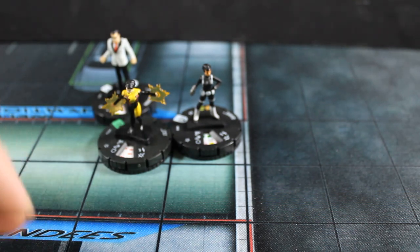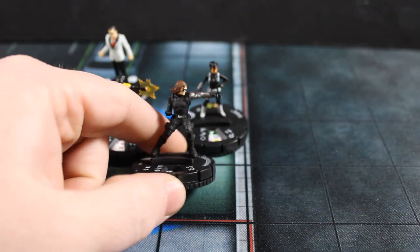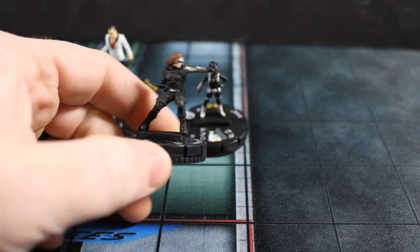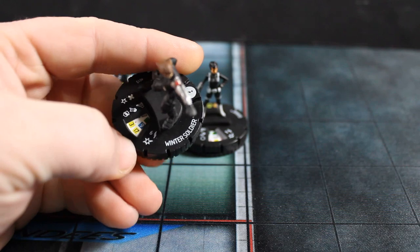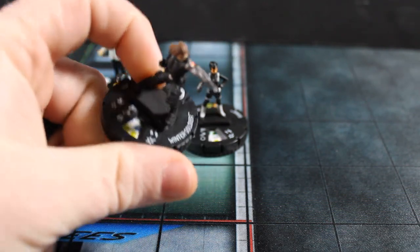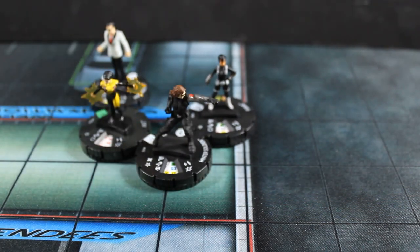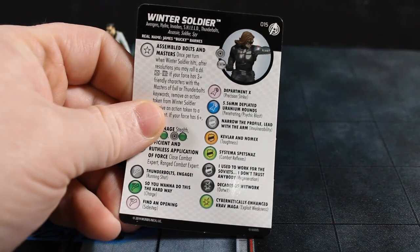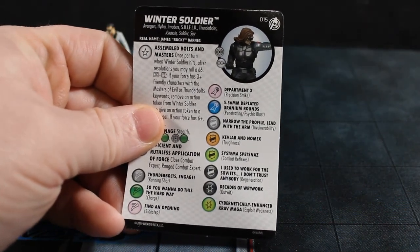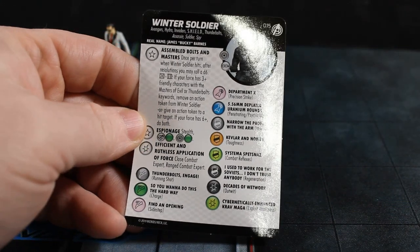Next we have Winter Soldier. I feel like they do this pose a lot with him, but it's a dynamic pose and it shows off his cool aesthetic, so I know why they do it. He is a Common in the set. He has the Avengers, Hydra, Invaders, Shield, Thunderbolts, Assassin, Soldier, and Spy keywords. He has the Assemble Bolts and Masters trait and Espionage, which is also good.